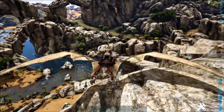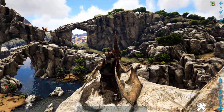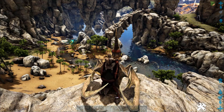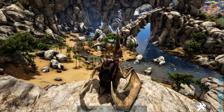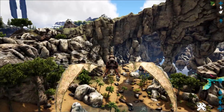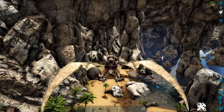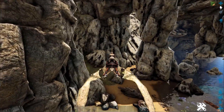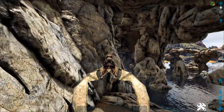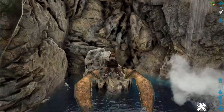Another useful thing Pteranodons are great for is getting wyvern eggs. This is on Ragnarok — there's a location called the Wyvern Sanctuary, and it's a very common place people use to get wyvern eggs. You basically want to get in and out of this zone as quickly as possible. Be very careful because the egg will weigh down your Pteranodon heavily, so make sure you have very minimal stuff on you when you go in.